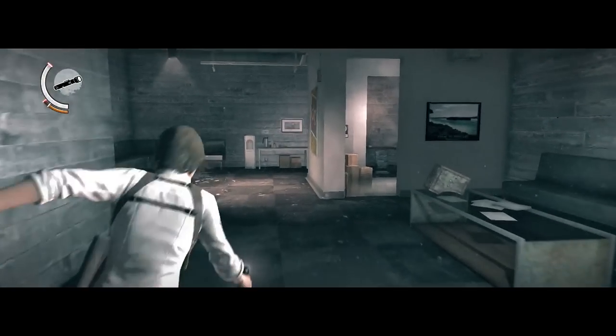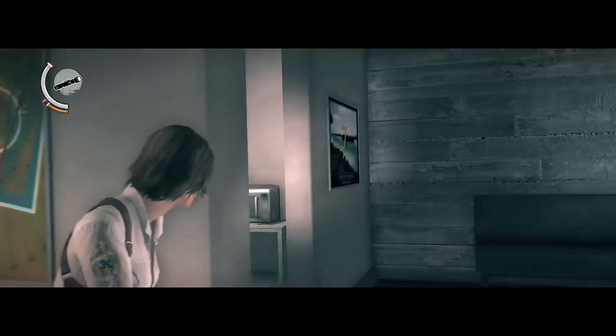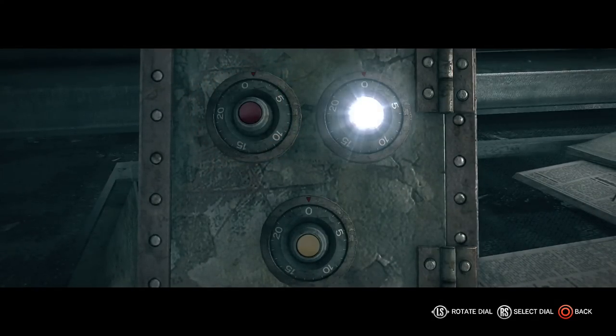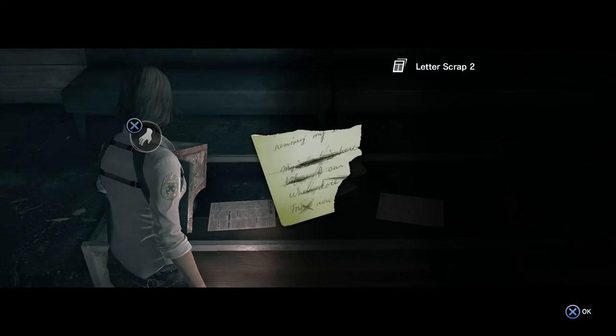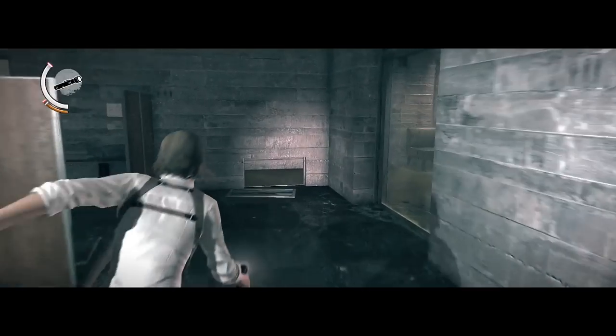In order to open the safe, we need to input the numbers that we see on the paintings here on their respective dials, and we know which ones to put based on their color. But keep in mind that the numbers change from game to game, so just because my numbers were 917, it doesn't mean your numbers will be 917 as well. So always check the paintings to know which numbers you need to place on the dials, and that way you won't have any problems.